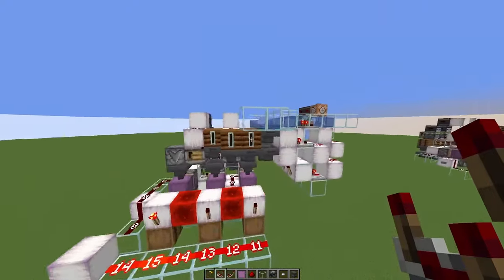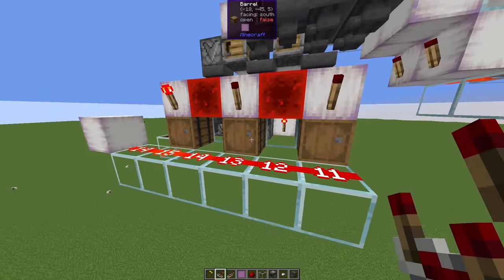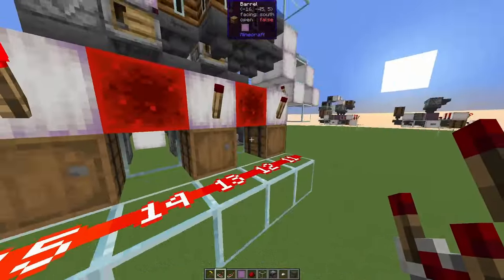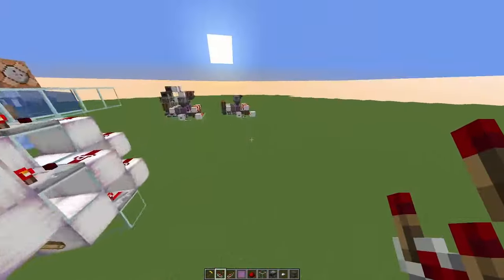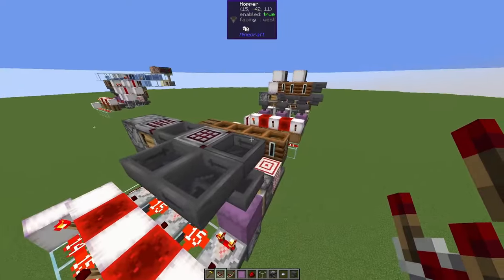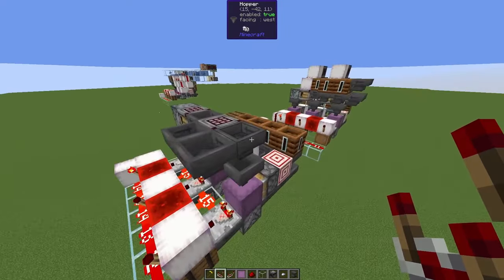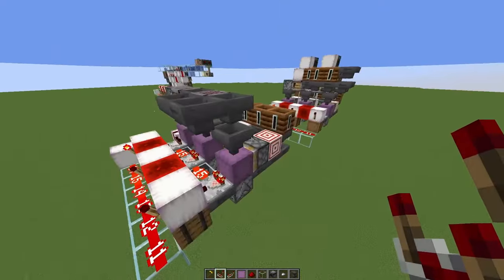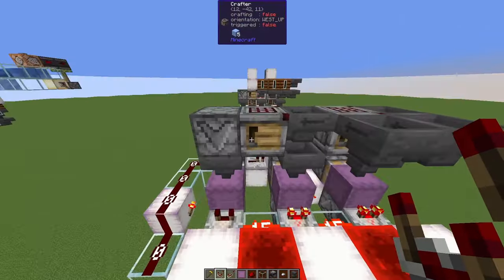This is it. The ice comes in here via item filters. The output is an equal number of ice, compressed ice, and blue ice in Shulker boxes. Let's have a look at the redstone contraption behind that. I have unpacked it a bit — so this is the lower layer. The ice comes in at double hopper speed in this case. You could of course also use droppers and bring in the ice at higher speed, but my ice farm works at close to double hopper speed, so that's fine. We have three Shulker box loaders — for ice, for compressed ice, and for blue ice — and an autocrafter between them.